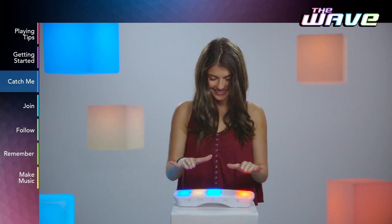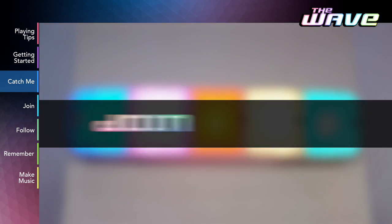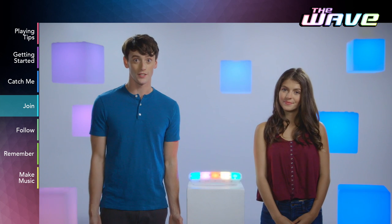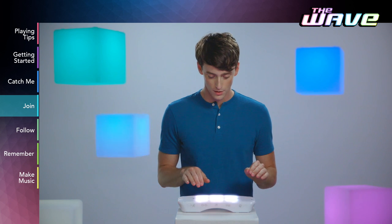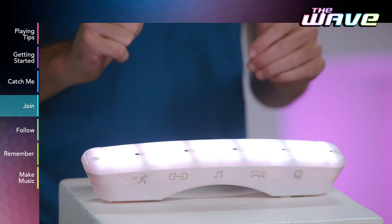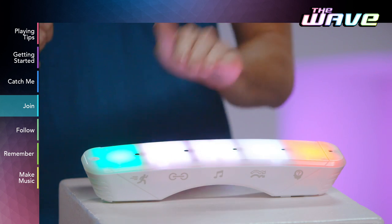To stop playing at any time and return to the menu, just press the power button once. In Join, the object is to move and connect two target colors before the time runs out. The game will announce the color you need to join together. Move your hands over both colored panels and connect them — it requires careful timing and quick reflexes.